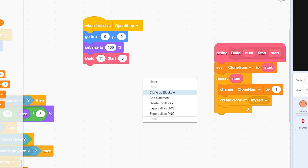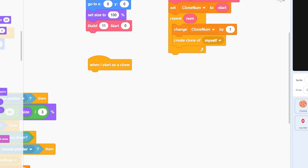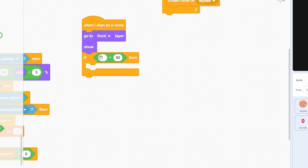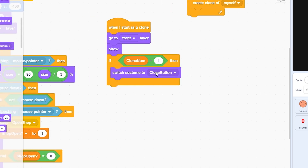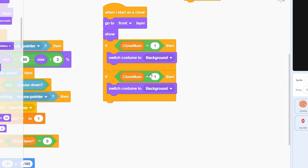Now call build with 11 clones starting from zero. Then script the clones: when I start as a clone, go to front layer and show. If clone number equals 1, that's the background — switch to costume 'background'.